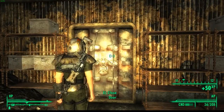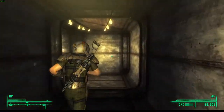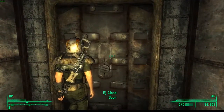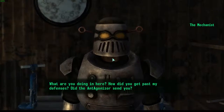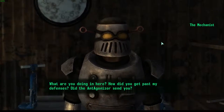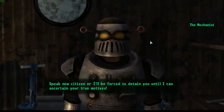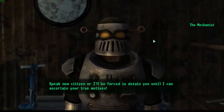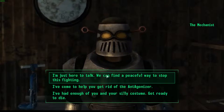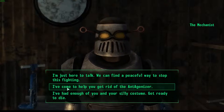You want to go straight through this door. The Mechanist confronts you: 'What are you doing in here? How did you get past my defenses? Did the Antagonizer send you? Speak now, citizen, or I'll be forced to detain you until I can ascertain your true motives.' You've got to say: 'I've come to help you get rid of the Antagonizer.'